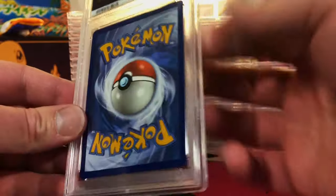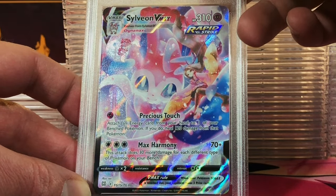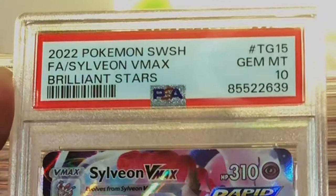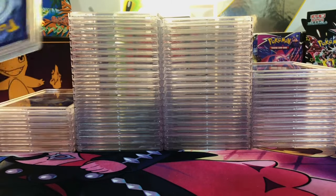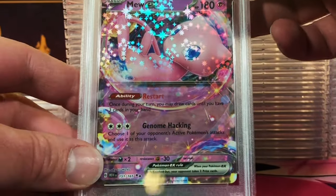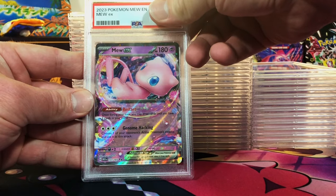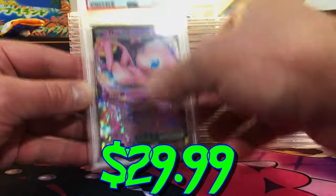Next up looks great on the back. Sylveon VMax Trainer Gallery from Brilliant Stars — I'm gonna go with a nine. That's a beautiful artwork. All right, so far we got two tens right out of the gate. Mew EX from 151 — I'm gonna guess a 10 on this. Our third Gem Mint 10.